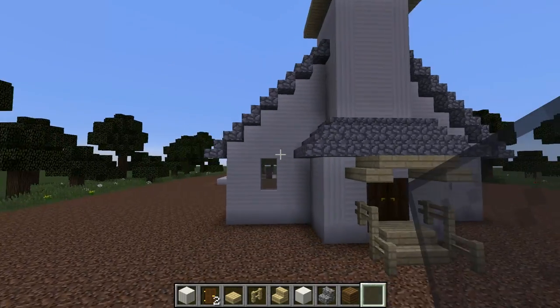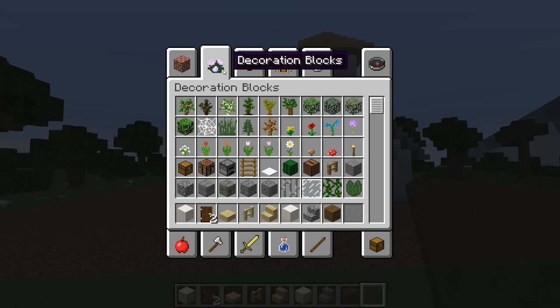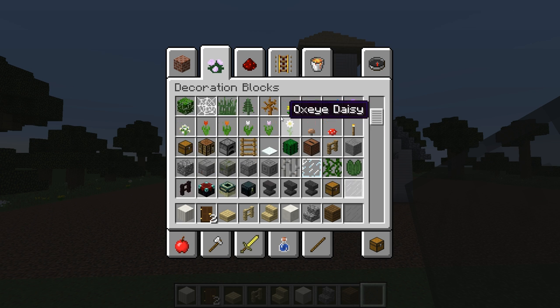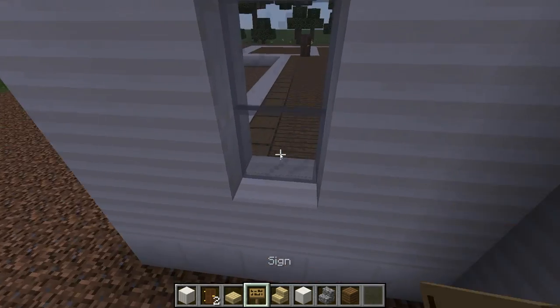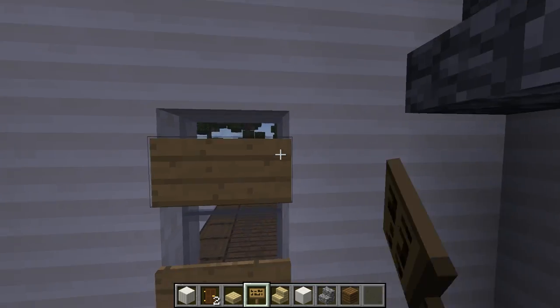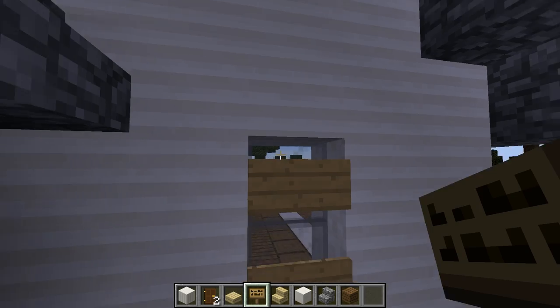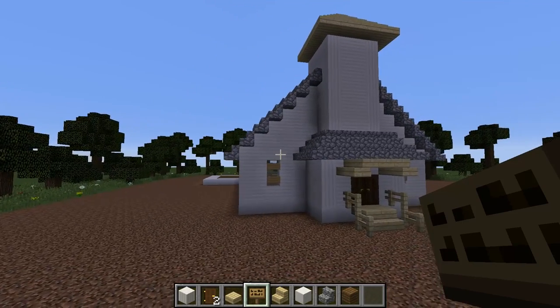Normally they have shutters over the windows. Maybe I should just do that - I don't know how I could do that. Let's use signs! I've used signs before on buildings like this. They look pretty good - I'll just do this and boards. They look more like somebody's actually boarded them up. Now that still looks pretty nice.